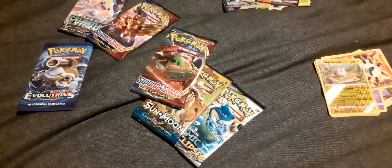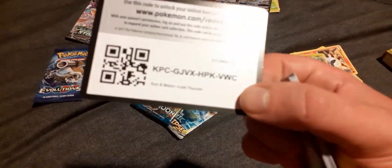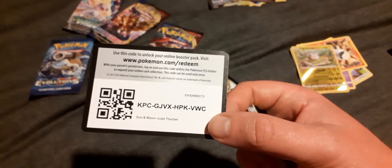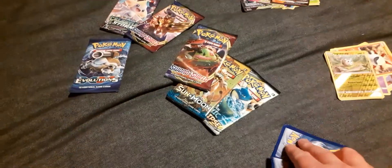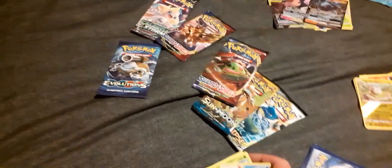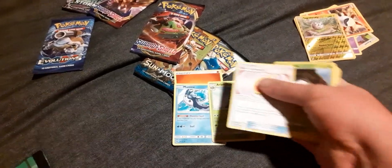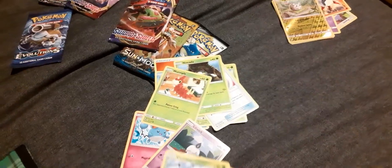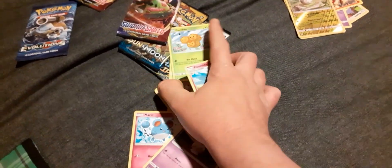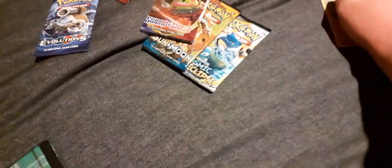On to the next pack, which is the Lost Thunder. One, two, three, four — yep, we've got Fire Energy, a Mantine, an Aerodactyl, a Fairy Charm, a Nincada, Marill, Wurmple, Litwick, Combee, Wurmple, and Bunnelby. Not too bad.